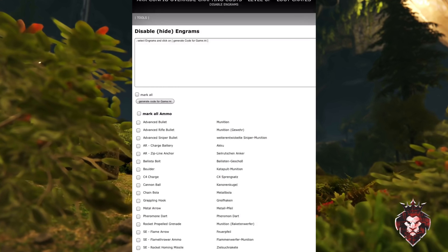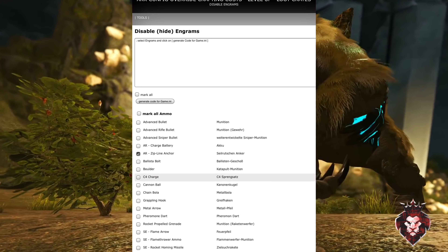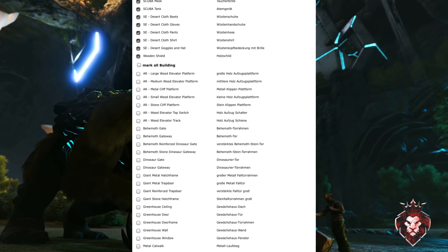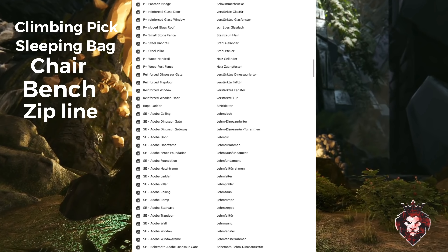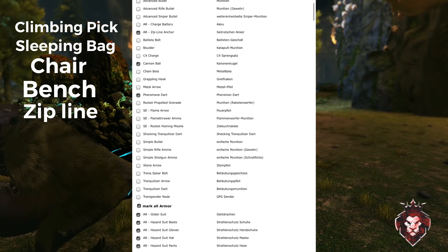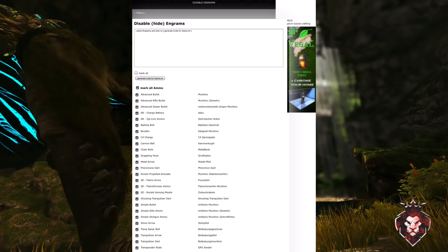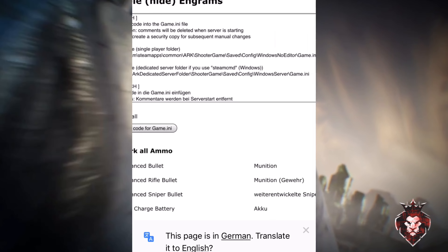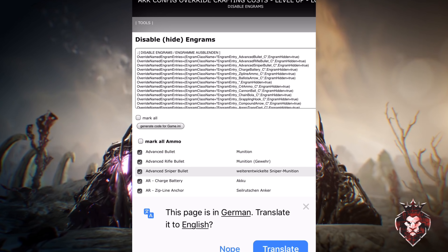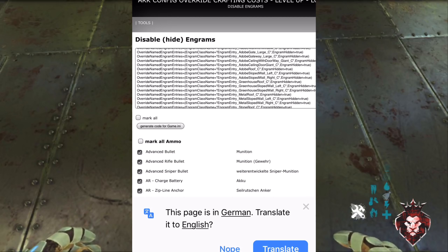The second thing you're going to want to do is go to this website — the link will be in the description. This is for unofficial server owners. Basically, this website shows you all the different engrams you can remove. Mark all the building engrams and whatever else you want to take off to stop people from undermapping. Then go to 'Generate Code for Game.ini,' scroll down to all the engram overrides, copy and paste all that into your server files and it'll remove those engrams for you.